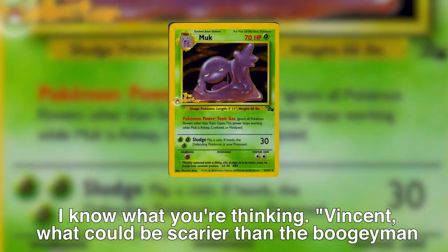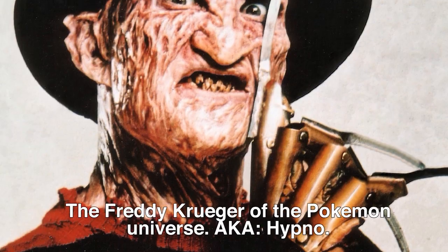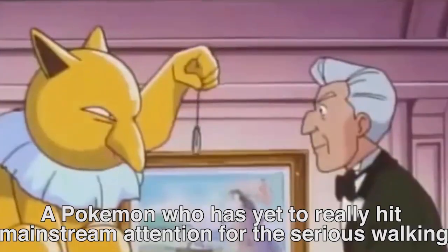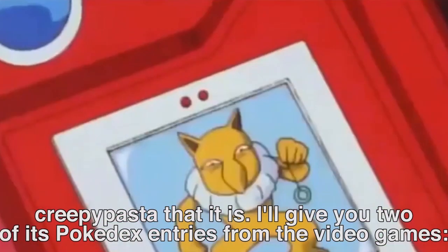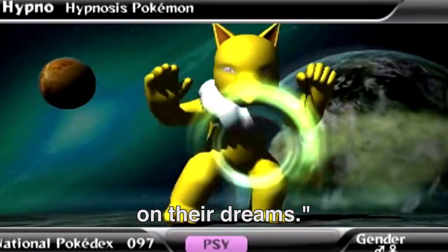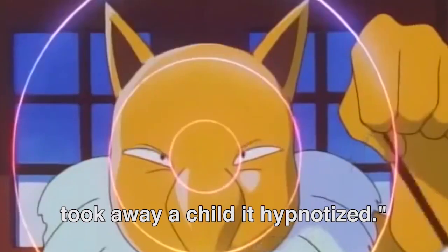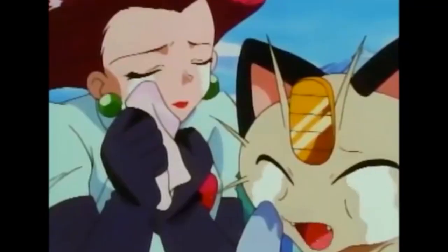Number 6: Hypno. What could be scarier than the Boogeyman of the Pokémon universe? The Freddy Krueger of the Pokémon universe — Hypno. A Pokémon who has yet to really hit mainstream attention for the serious, walking creepypasta that it is. I'll give you two of its Pokédex entries: "When it is very hungry, it puts humans it meets to sleep, then it feasts on their dreams." And: "It carries a pendulum-like device. There was once an incident in which it took away a child it hypnotized." Just once, huh, Hypno? That poor kid!